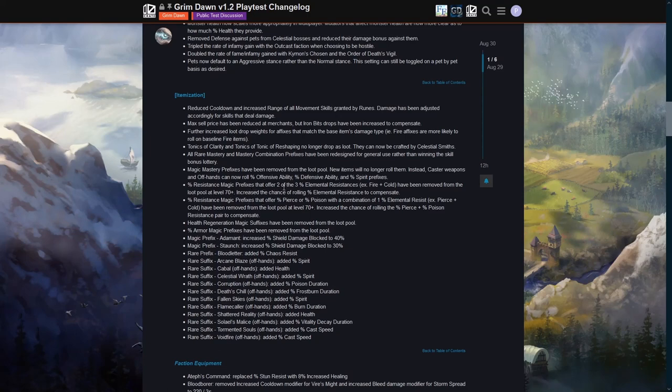Percent resistance magic prefixes offering two of the three elemental resistances have been removed at level 70 plus — thank goodness, those single elemental resistances were terrible. To compensate, there's an increased chance of rolling percent elemental resistance. Same for pierce and poison combination prefixes — removed at level 70 plus with increased chances of rolling pierce and poison. Health regeneration magic suffixes have been removed, which I do find unfortunate as I often looked for those early on.